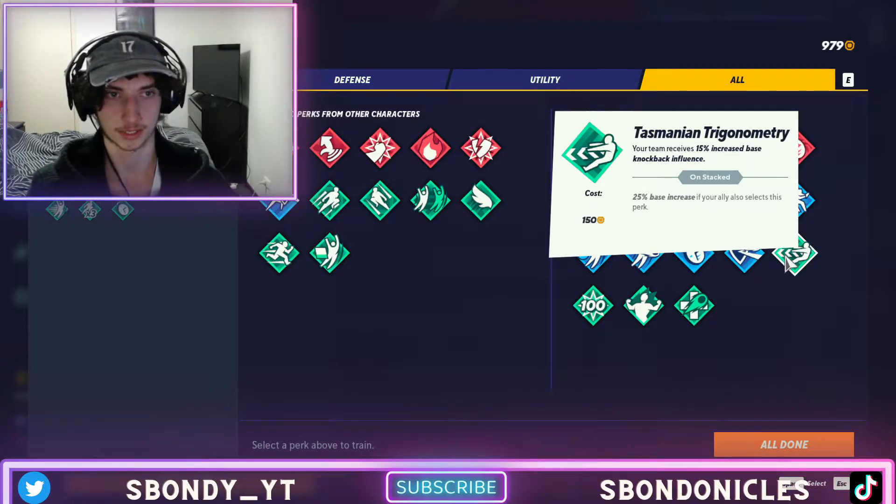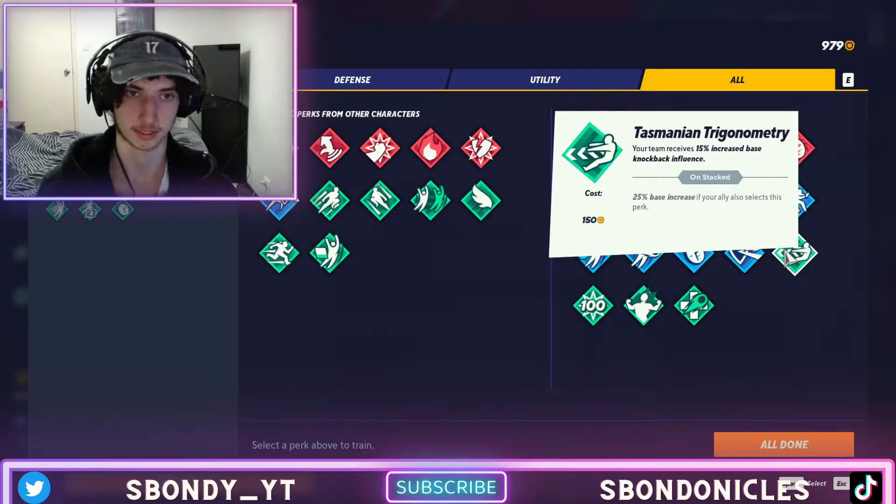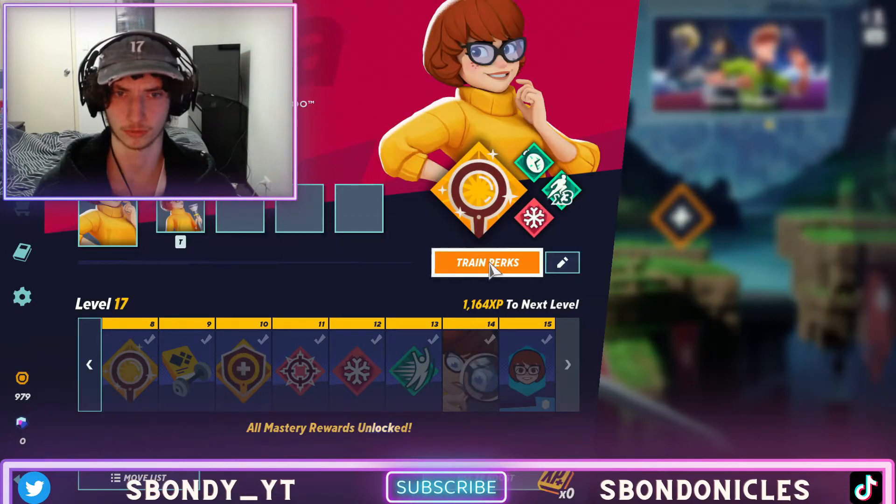Another alternative is Tasmanian Trigonometry, which lets you control your knockback influence more. That's pretty useful for Velma since she can die pretty early sometimes, and this can save you. I don't have this one unlocked yet, but it's pretty good and I've had it on other characters.